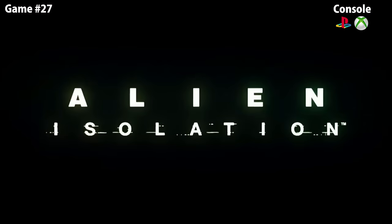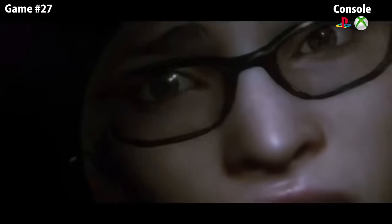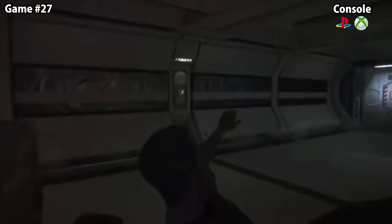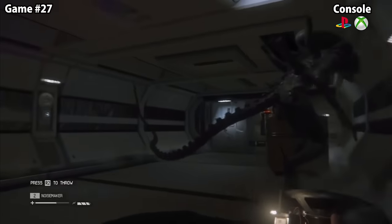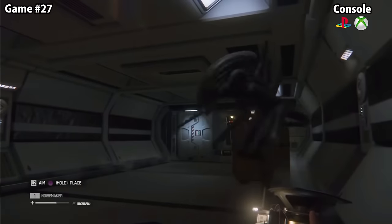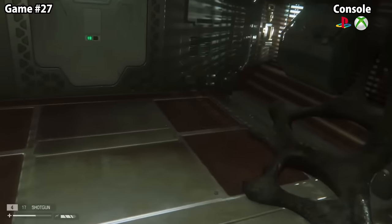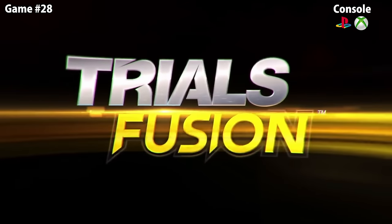Alien: Isolation follows Amanda Ripley heading to space station Sevastopol to find her mother Ellen Ripley. You're running and hiding from the horrifying Xenomorph more than fighting it. The standout trophy is the gold trophy One Shot — for completing the entire game without dying a single time. Even on the easiest difficulty, if the Xenomorph sees you and attacks, it's game over, and you have mere moments to reload your save before it's lost forever. And then there are the infamous facehuggers — if you hear that movement and can't see them, you're already dead and have to start all over again.